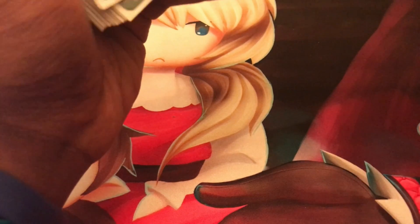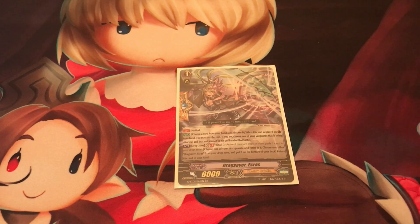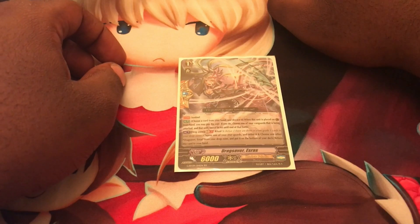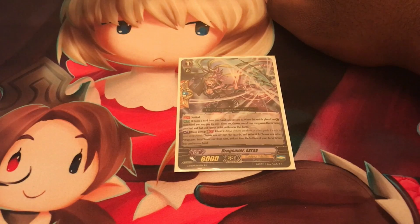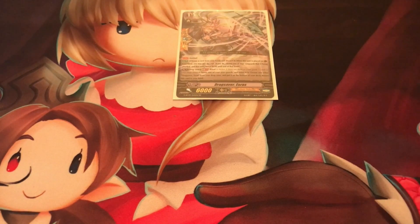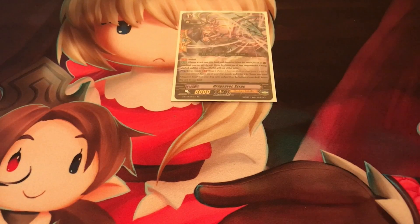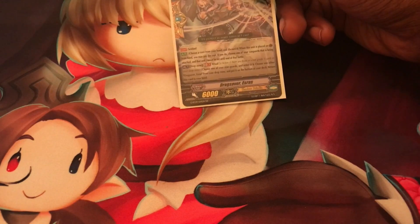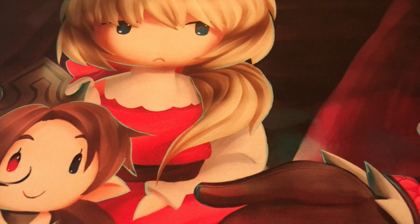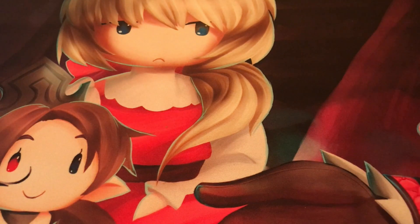Sentinels are Grade 1 cards with 6,000 power and zero shield - usually very shiny and gold. You can only have four Sentinels in your deck. There are two types: Perfect Guards and Quintet Walls. A Perfect Guard says when you place it on the Guardian Circle, you can discard a card from your hand, and then the unit during that attack cannot be hit under any circumstances - no matter how big the attack, no matter what triggers they check.